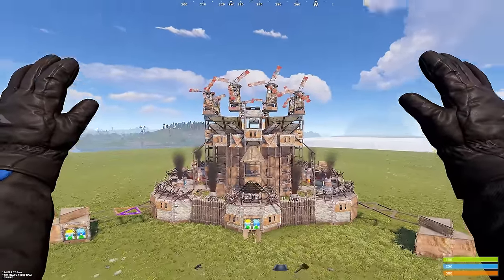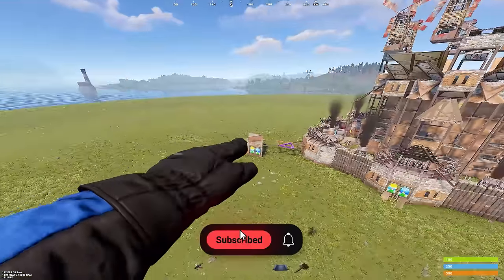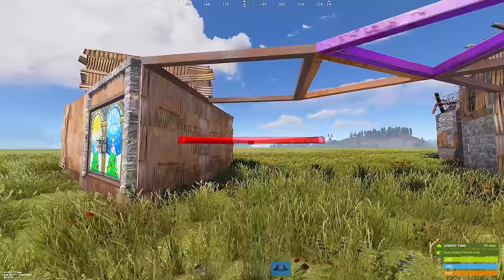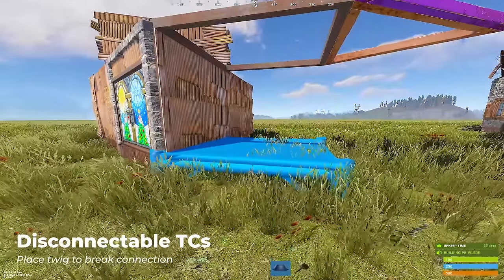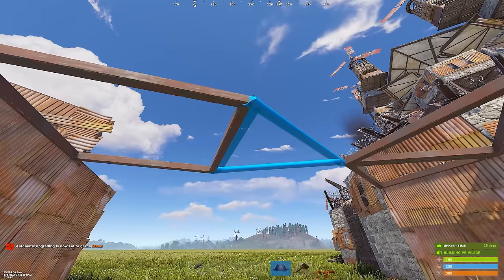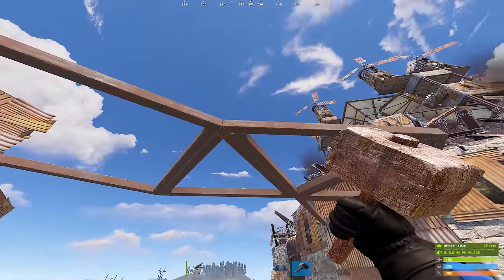Hi guys, and welcome to the tour. Starting off the tour, we have 4 disconnectable TCs. These will cost around 1,300 metal frags and 900 stone a day. In case your main TC gets broken, you can disconnect these external TCs by placing a twig right here and a twig roof right here. This will break the connection, and when you're ready, you can then replace the connection by placing floor frames right here.